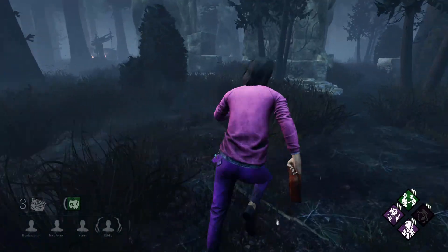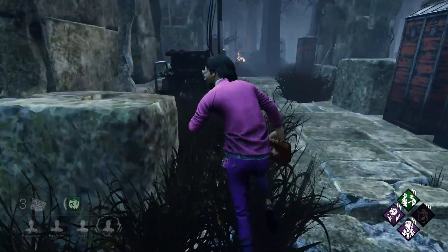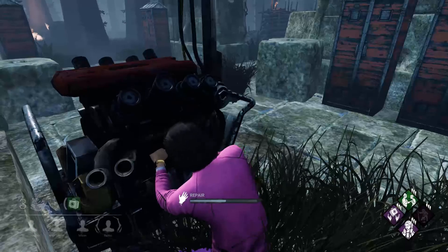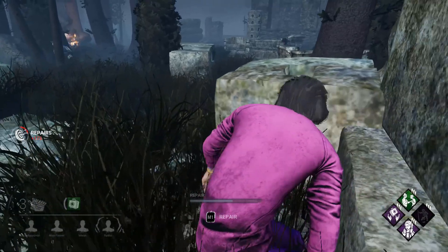Alright, that was a pretty dangerous generator to do but I did it. This next one is too, but I'm gonna do it anyway. Literally any angle she can come from and she can be in stealth at any moment — but she's not right now.